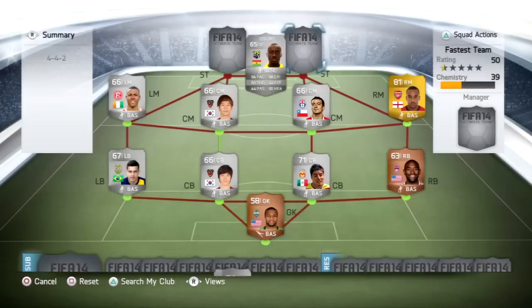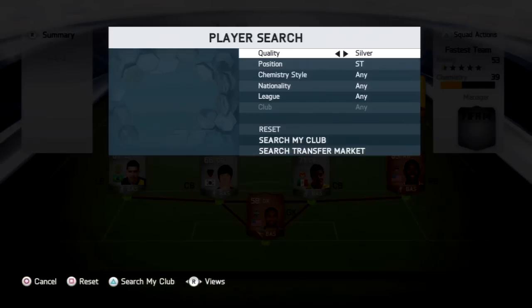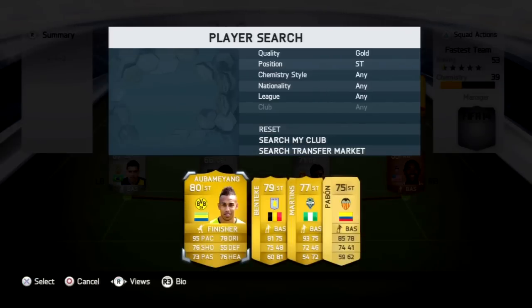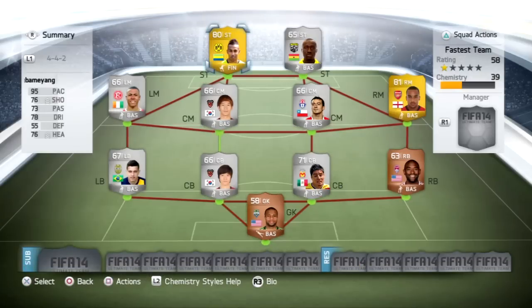At striker, we go with a 94 pace Ghanaian striker from the Columbus Crew in the MLS — a very rapid striker who is quick in real life too. And we complete the fastest team on FIFA 14 with Pierre-Emerick Aubameyang — a monster at striker with 95 pace who is going to be very pricey on this game.